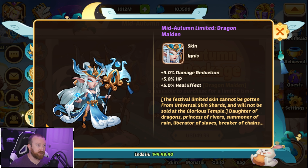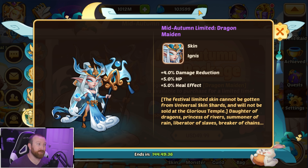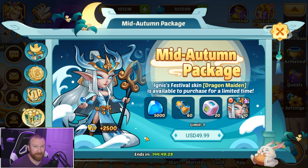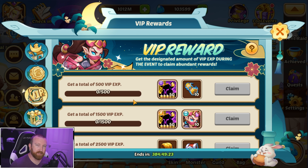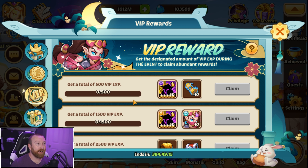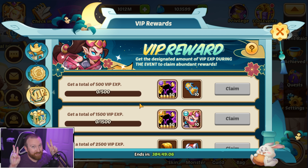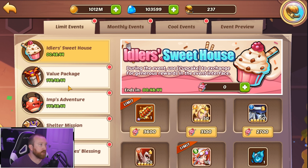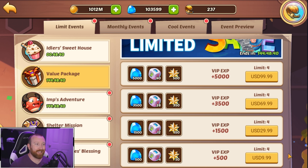Let's jump to the Mid-Autumn Package — it gives you the new Dragon Maiden skin for Ignis, which is really cool. But if you don't have Ignis, don't worry about it. You do get a decent amount of scrolls and dice for the money; at 50 bucks it depends on whether you're a spender. Speaking of spending, there's the VIP reward — you have to gain VIP experience during the event to get these rewards, and they are very good value.